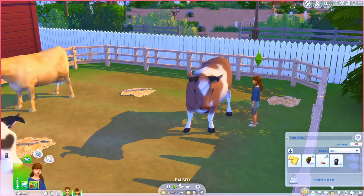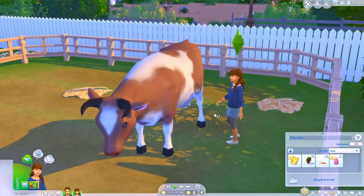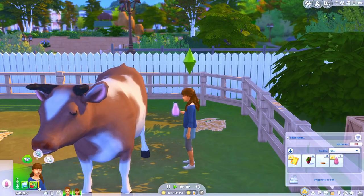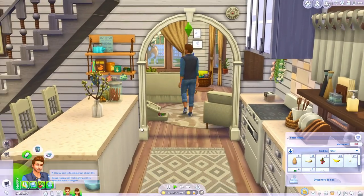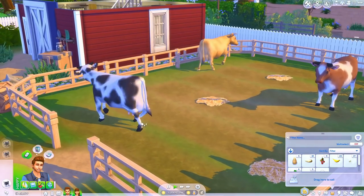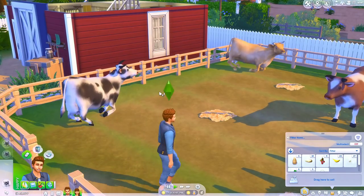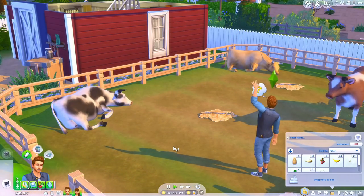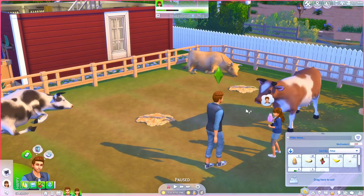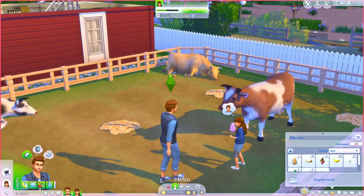We're going to go ahead and open the strawberry milk just to see it — oh my God, are you kidding me?! Let's drink that. It's so pink — I love it! She'll definitely get a moodlet from that. He's coming out to talk to the cows more because there are different things that unlock, and look at them walking around. Oh my gosh — oh, they're going to sleep. That is adorable! I love that so much.